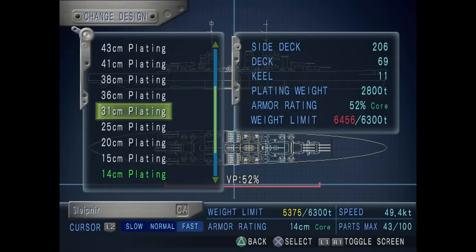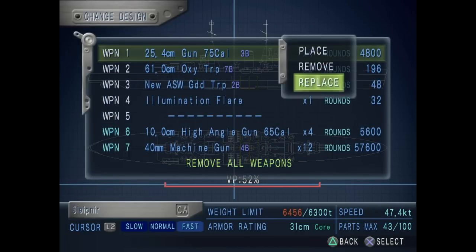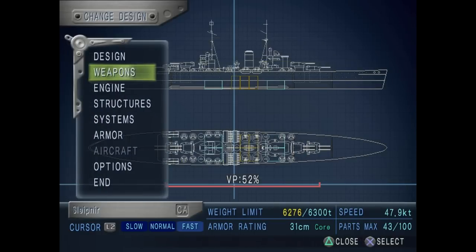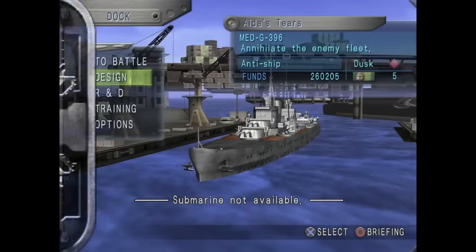For armor, I'm going to go with 31cm plating, but this caused the design to go overweight. To balance that, I'm going to remove some of the guns. At the start we had 9 guns with 3 turrets, against 8 guns in 4 turrets now. So we did lose some direct firepower, but we gained in defense and endurance in exchange. Plus more power against subs, and this will be a great help for what is coming next.